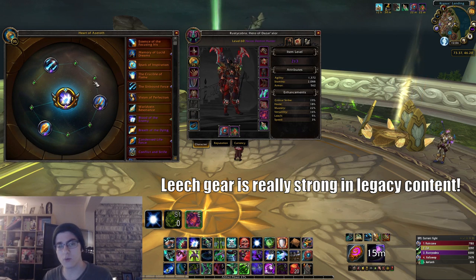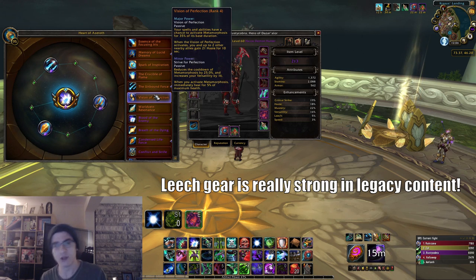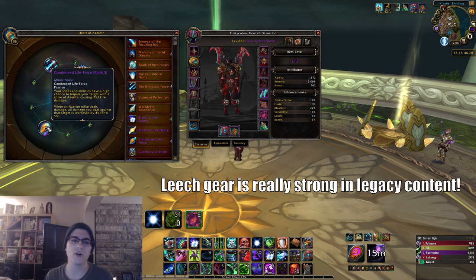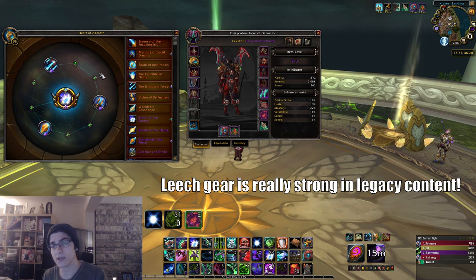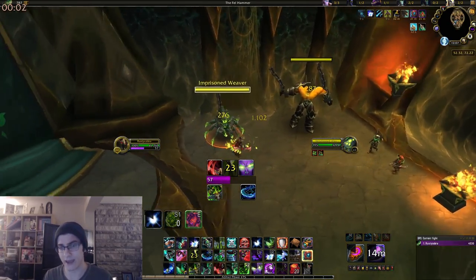The essences you want to use with the Heart of Azeroth are ones that focus on percentages instead of flat damage. For example, the major I use is Blood of the Enemy for the 25% increased critical strike chance. The three minors I use are: Condensed Life Force for the extra damage to the boss, Memory of Lucid Dream for the 50% chance of fury refund, and Unbound Force for extra critical strike chance. I really recommend avoiding flat damage essences like Crucible of Flame — that's a really bad choice.